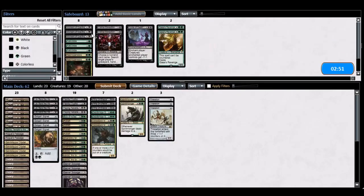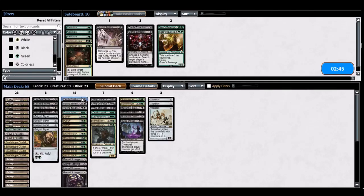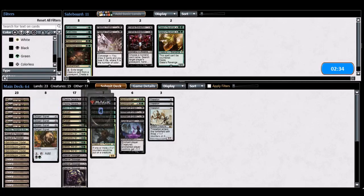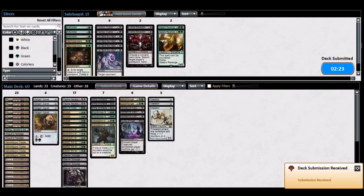Okay, I have a bunch of removal effects here for sideboarding. Moment of Craving seems really good. Sultai Confluence is too slow. Labor of the Heart is not really that fast. I'll keep all the late game stuff — that seems fine.